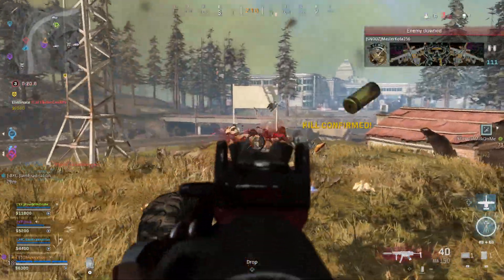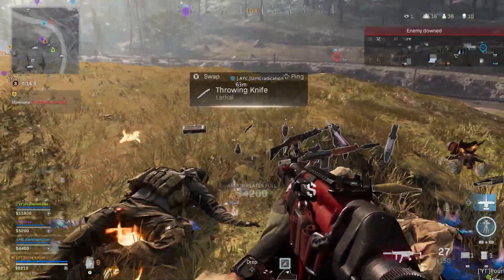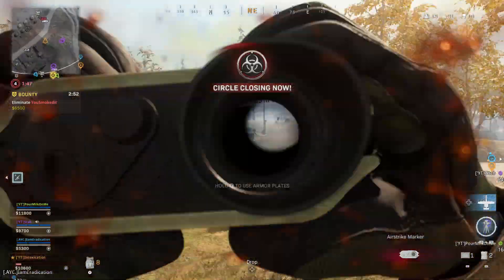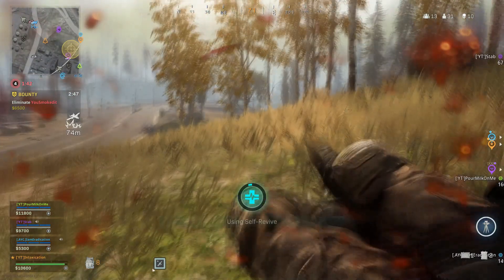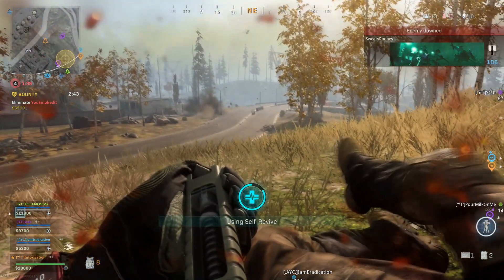The first thing you want to know for this loadout is you're gonna put the Grau on as the primary weapon. For the actual setup, you're gonna be using the monolithic suppressor with the Tempest 26.4 Archangel barrel, the Ranger foregrip for the underbarrel, 60 round mags for ammunition, and no stock. No stock is a very big game changer because it increases your ADS speed and mobility a lot, while still giving you great recoil control and really good range.